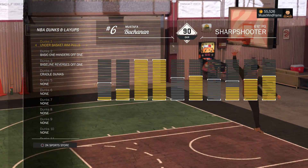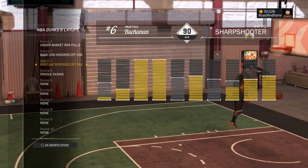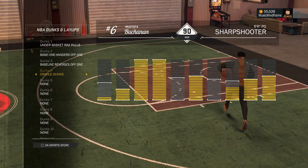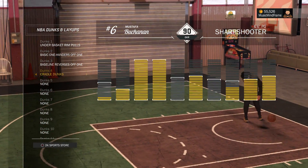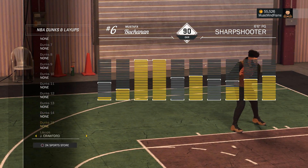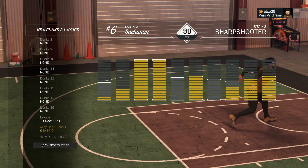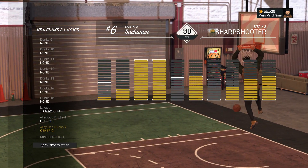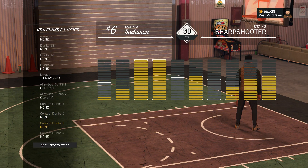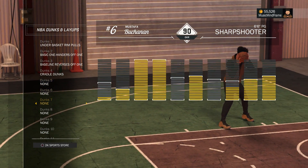On to the signature dunks and layups — I've been stressing this to many ballers I've seen in the park: take off those signature dunks and park dunks and put on the basic one-handers. They're both straight to the point and safe. Before, I would use the Zach Levine dunk package and other park packages and I would get sent. Now I'm just jamming on everybody going to the rack — two hands, straight up, left, right, whatever it may be. The rim pulls are solid and safe as well, and the cradle dunks are just for flair on the fast break.